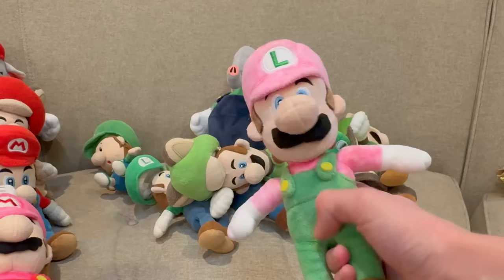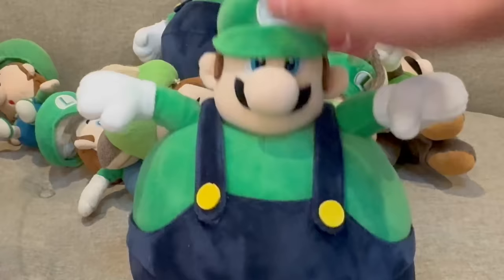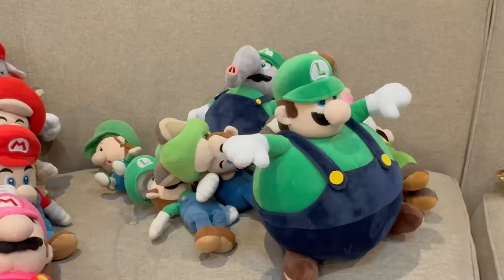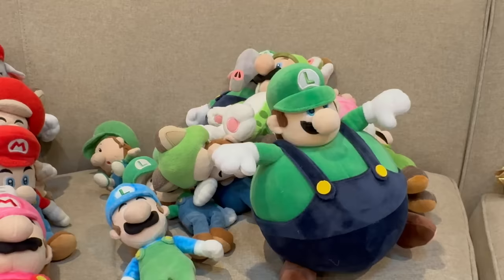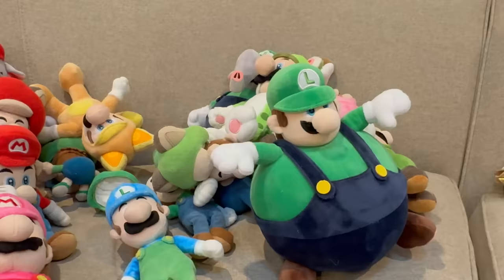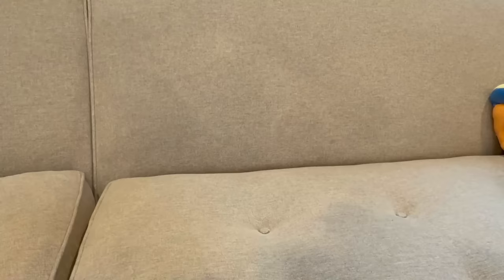Then we got more Wonder stuff. We got this unofficial Elephant Luigi off eBay, then this custom Fire Luigi that we turned into Bubble Luigi, and then fat Luigi. I also customized my Luigi to Ice Luigi — it also needs another layer of marker. Then Cat Luigi, Tanooki, Kitsune, and Mario Maker Luigi.